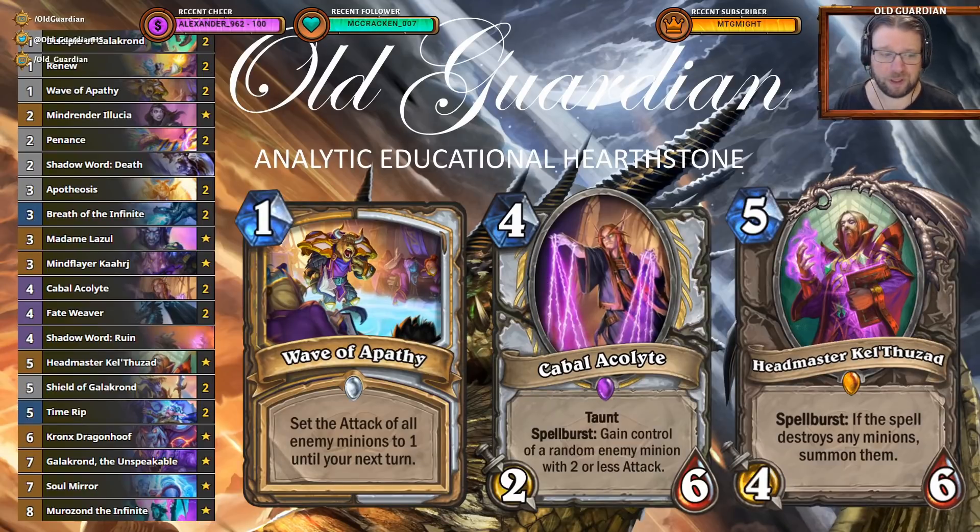Tons of removal, playing Galagrond Priest as usual with the addition of stealing. And then there's also Mind Render Illusia. Some people are playing a sort of spell-damage-focused OTK combo Mage. Well, if you play Mind Render Illusia, you can steal their Mozaki and play it, and then they won't have the combo — and boom, you win. Granted, those OTK decks might be too small a portion of the meta to really justify running Illusia, but it's a fun new card, so I figured I would give it a try, and it does shore up some of the potential weaknesses of the archetype.